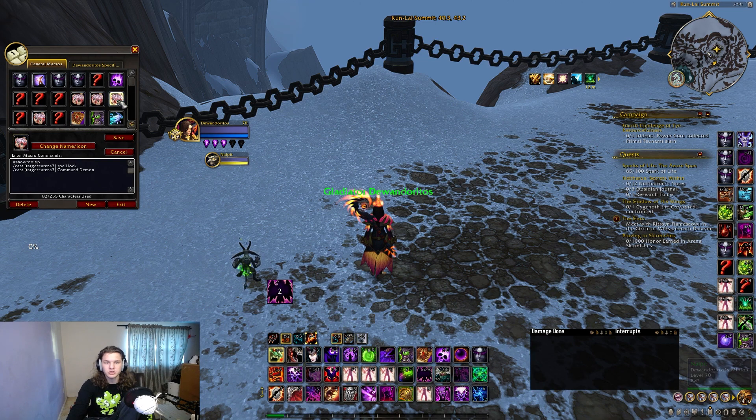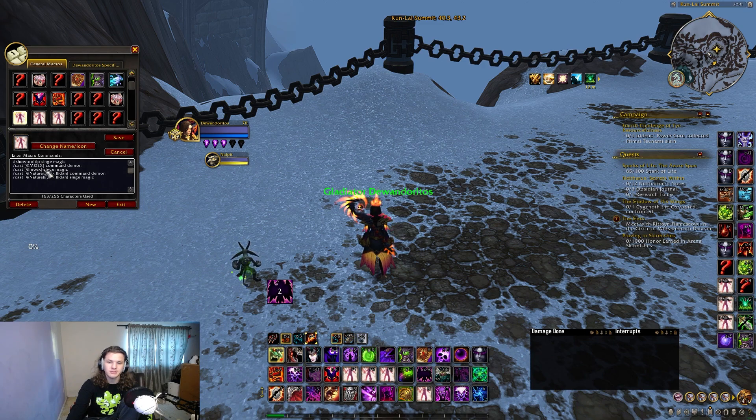I use arena one, two, three for my CS, and I use imp dispel macros for teammates. When you play into hunters you want to be able to dispel the trap to keep teammates ahead. Paladins are a big thing right now and are going back into the meta, so I'd recommend using imp more. Every time you face a paladin switch to imp, put your healer in the dispel macro, pay attention to magical CC that you can dispel, and try to get them off cooldown.